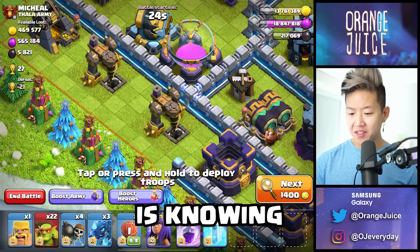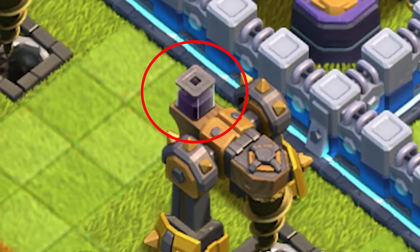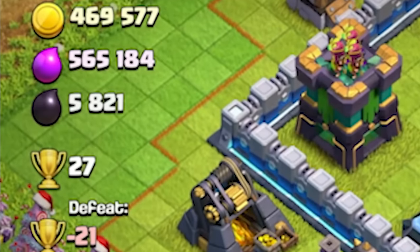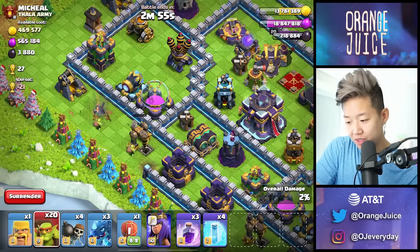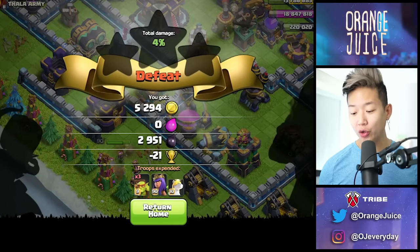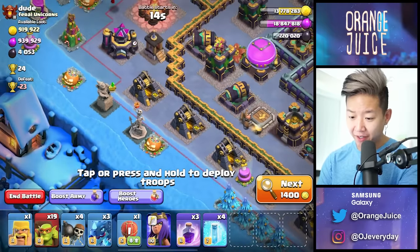The key to farming is knowing how to read storages. These two elixir drills — you can see on the cube it looks like it's half full, but they're not worth raiding. When it's fully full, that's when it's worth it. Based on this storage here, I'm going to get about 2,000 dark elixir from these two drills. If the third one's outside, I can grab it too — about 2,000 total, or 3,000 with all three drills. Not really that worth it. This is a million loot base, but the collectors are only at 15% capacity right now.